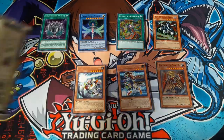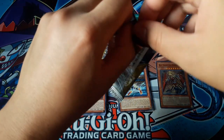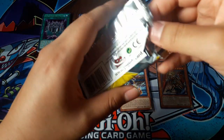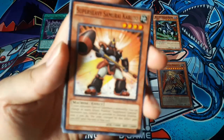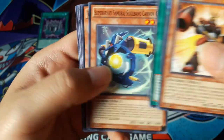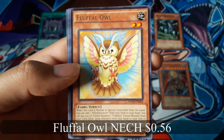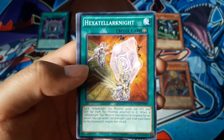Now for the last pack. Super Heavy Samurai Kabuto. Love for L for a rare. No holo.